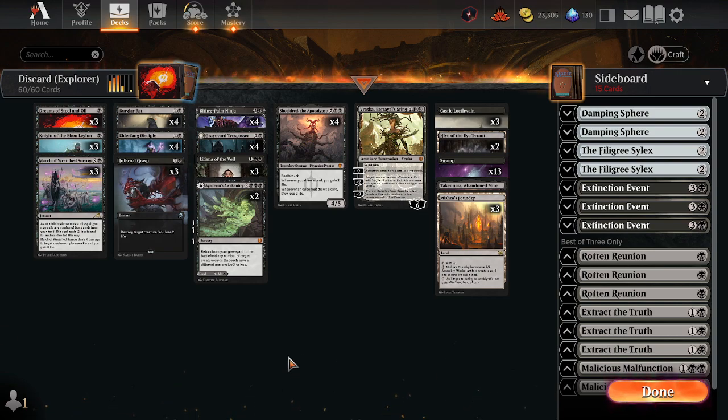The other Monoblack Discard decks are more spell heavy, while this version is more creature heavy.